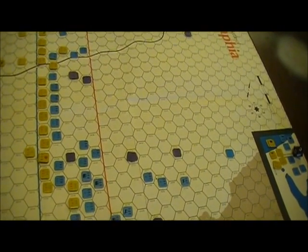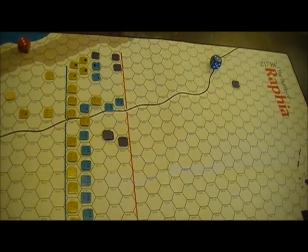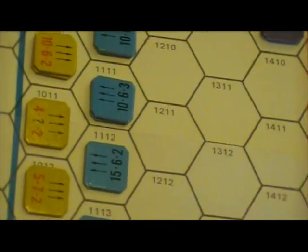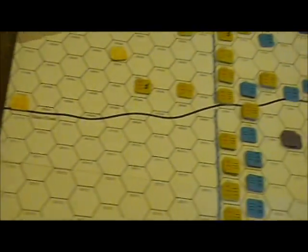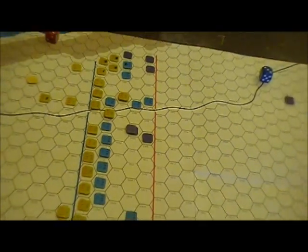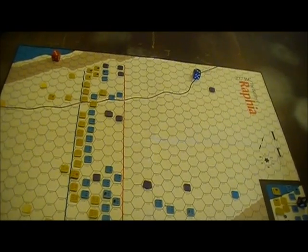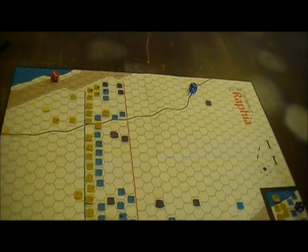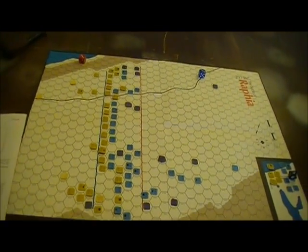In the center, we're seeing the question mark units — the Egyptian infantry — really coming into their own. I can afford to make attacks at one-to-three and one-to-four odds, which have very low chances of success, but the chance of me routing is so low that it's worth taking that shot with these units. I generally tend to like doing that with the good units. When you start doing one-to-two odds with questionable units, you get questionable results.